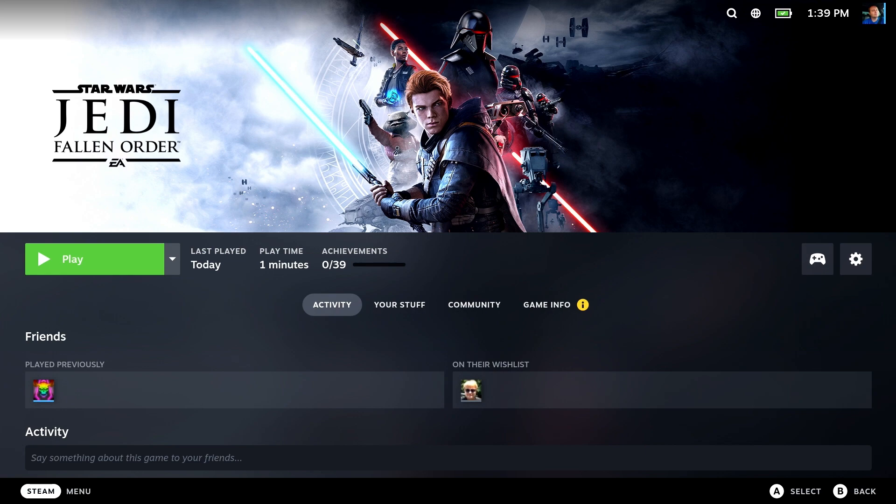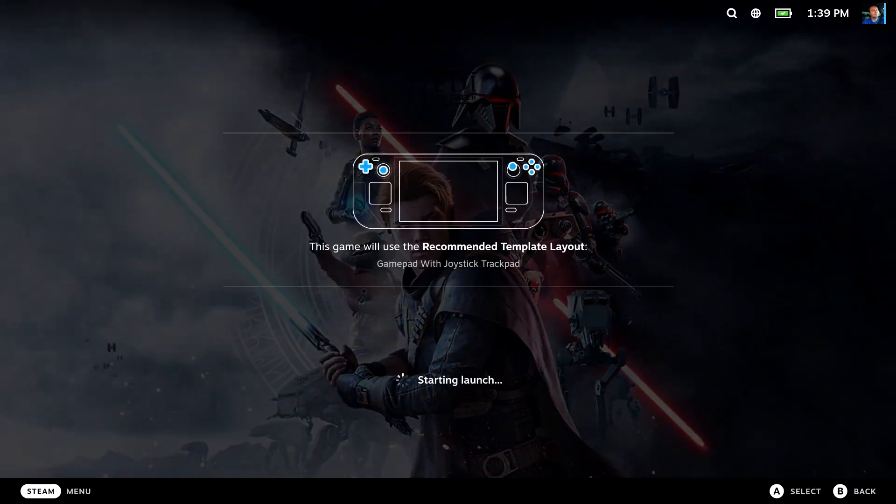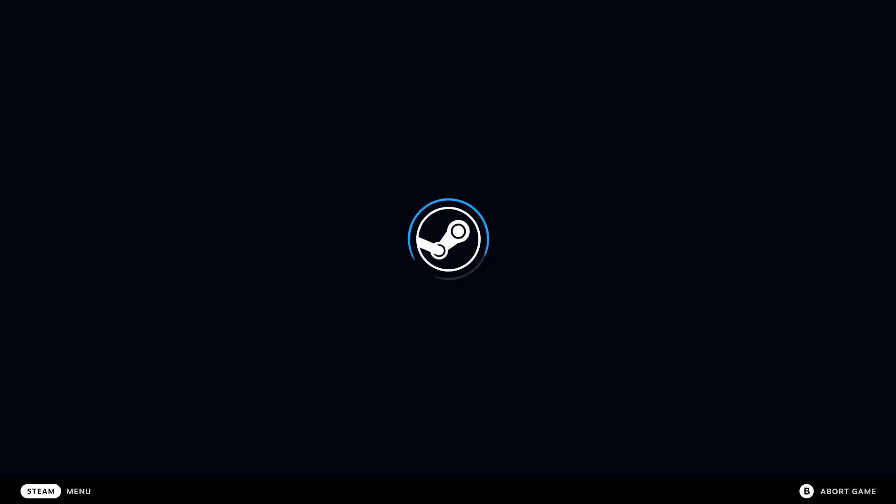Hi everyone, Shane Monroe here. Today we're going to show you how to fix that annoying EA app launcher glitch that is stopping your hybrid Steam/EA games from getting this dreaded ugly purple screen — this nasty box of death — which is keeping you from running your favorite hard-earned money purchased Electronic Arts games that you bought through Steam. So there's the problem. It's being reported all over Reddit. Let's get rid of it.